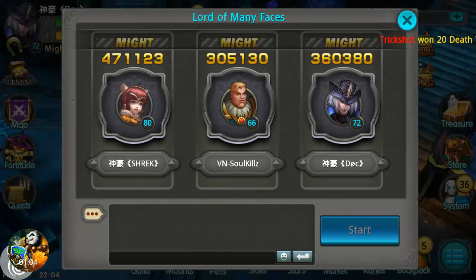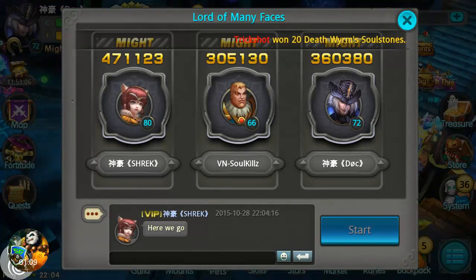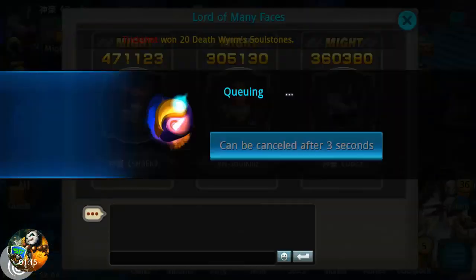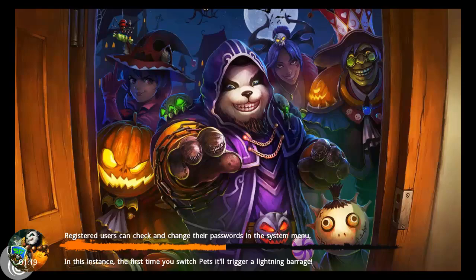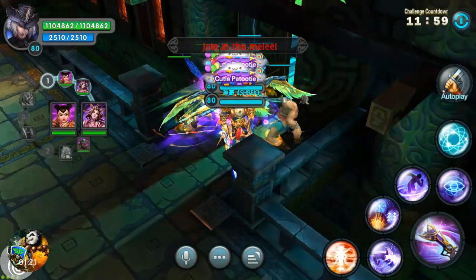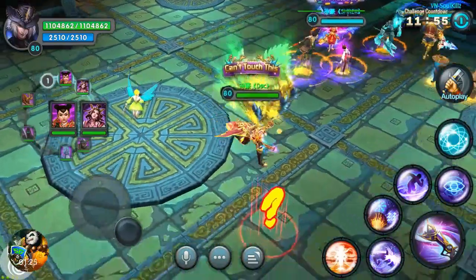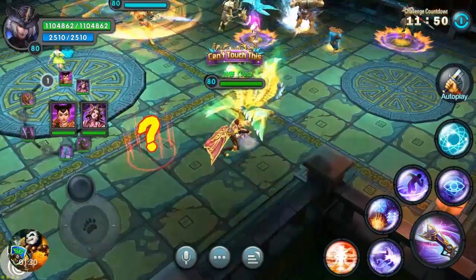We're loaded up. We have Doc, which is the character I'm playing, and he is on the character Shrek — one of his characters. We also have Soul Kills Gaming with us; he was actually one of the winners of the giveaway I did for 3,000 subscribers. We're all level 80, so we're using the highest attributes from Shrek.